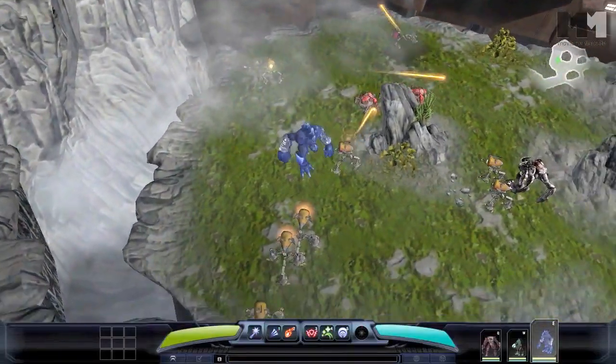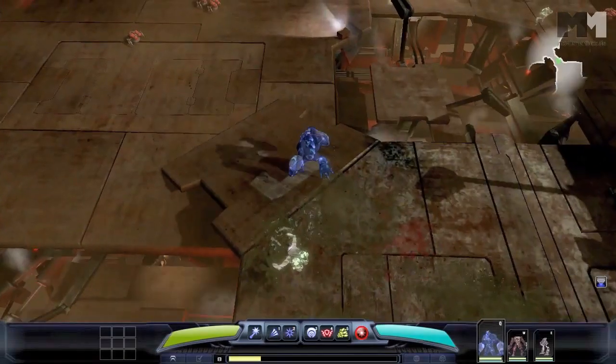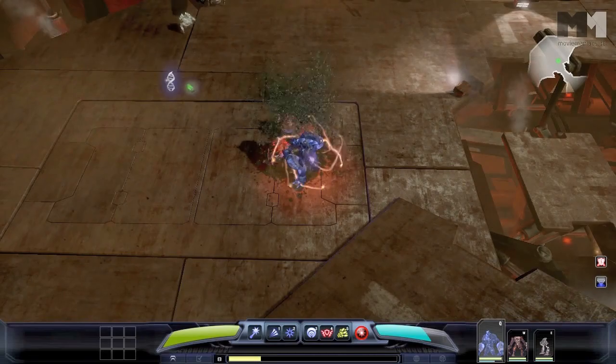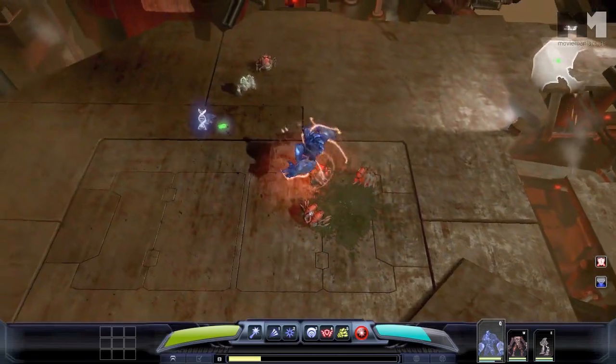Having Blitz and Magnus in the same squad enables interesting combo abilities. Magnus can use his Gravity Well to pull a large group of enemy NPCs into Blitz's Plasma Wreath, dealing damage to all of them at the same time.